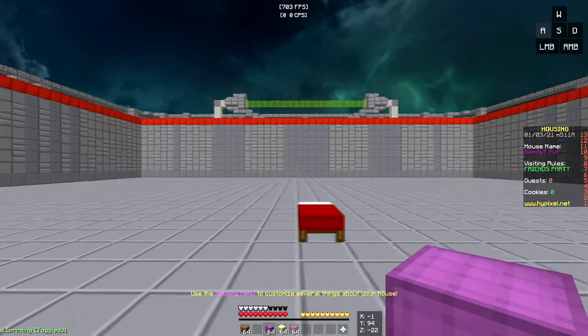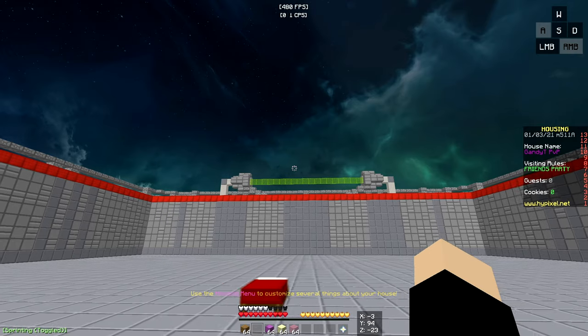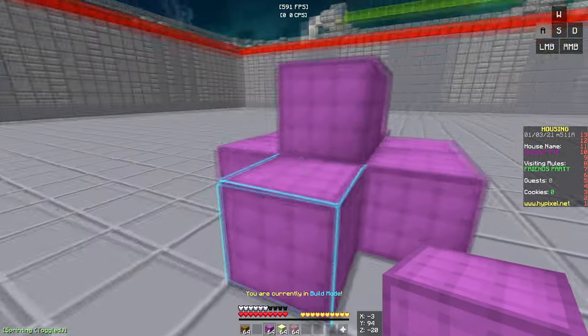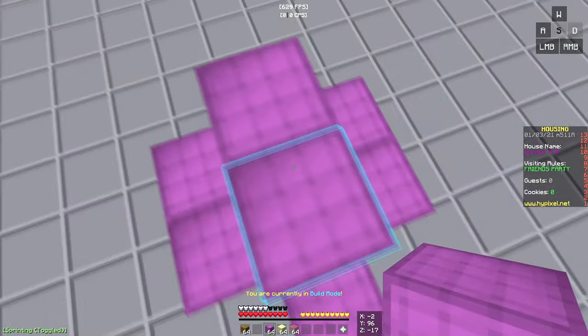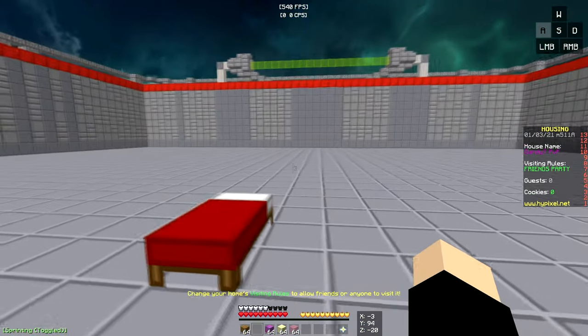Alright, the next thing you need to learn is the bed defenses. If you're playing solos, you can do one of three bed defenses. On the maps that have fast iron, you can just make a defense like this and rush quickly. On the maps with slow iron, you can make one of two defenses.